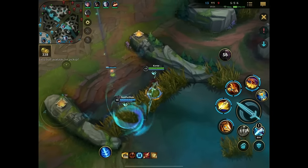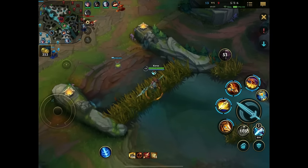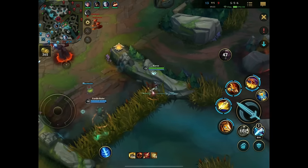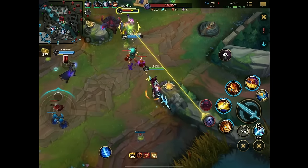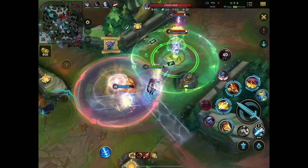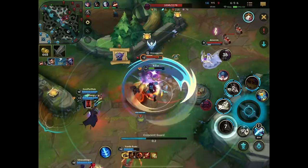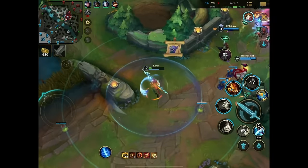Now we have the enemy blue buff timer again, so we can spend some time and chill here. Maybe somebody face-checks me, maybe they don't — but whoever does instantly gets popped. Sadly the enemy uses the lovely Scryer's Bloom, so they see us. But my team will deal so much damage. She gets too close so I just one-tap her. I'm at the very front line, making sure to use ultimate so I don't take damage for no reason.